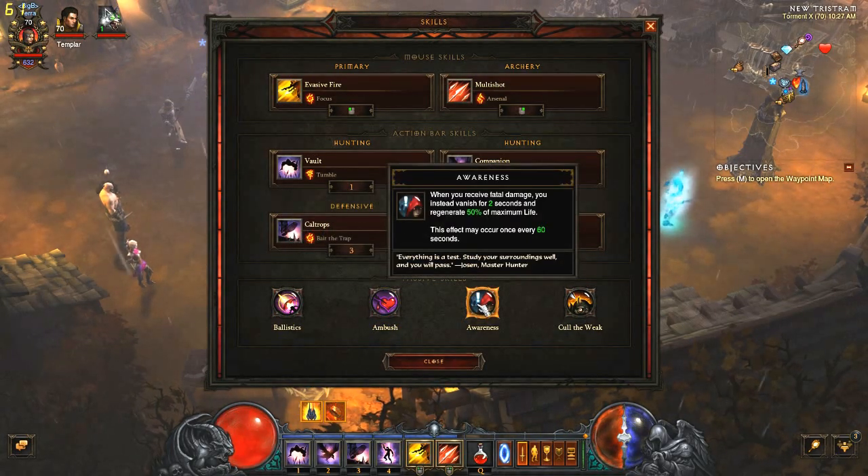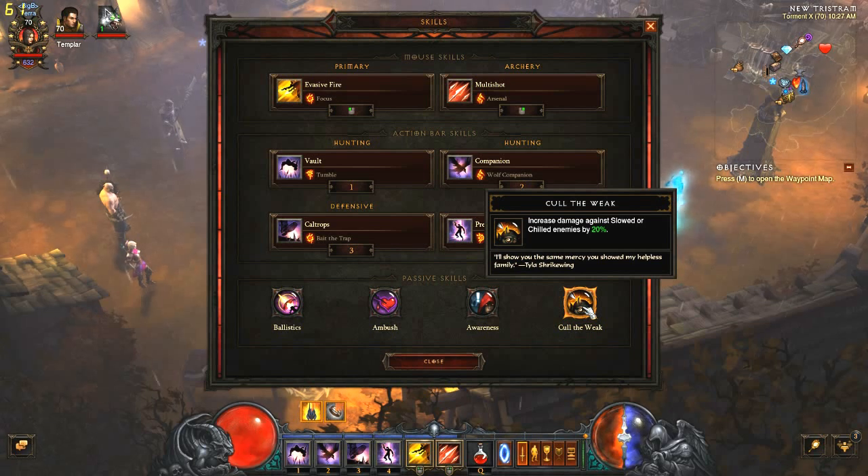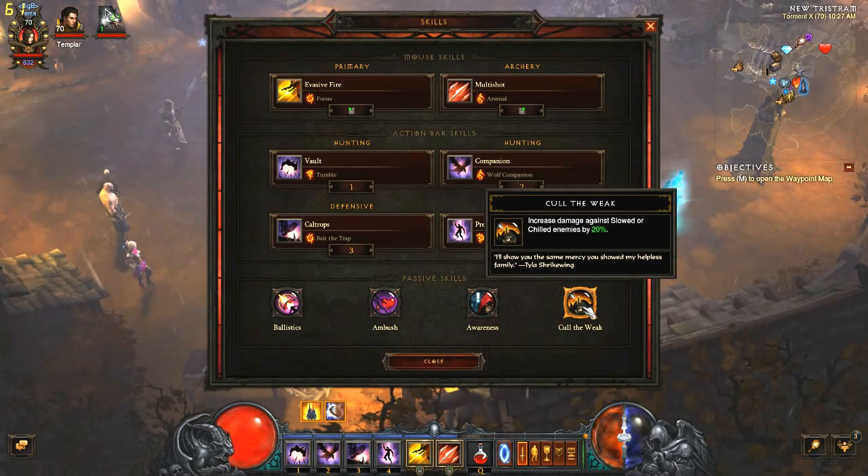Awareness is pretty important for this build considering that the Demon Hunter is pretty soft when it comes to survivability. Awareness is like an insurance — if you do get fatal damage, you won't die the first time. You'll vanish for 2 seconds, regenerate 50% of maximum life, and this occurs once every 60 seconds. Cull the Weak will be the 4th passive we use. Increased damage against slow or chilled enemies by 20%. With this build, most of our enemies will be slow or chilled the majority of the time, so it's basically a 20% buff across the board.